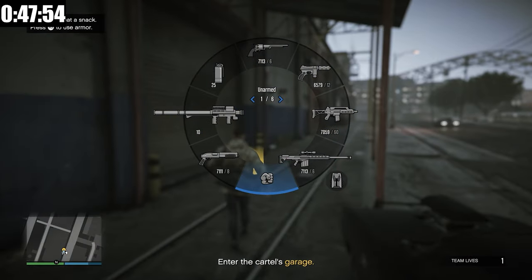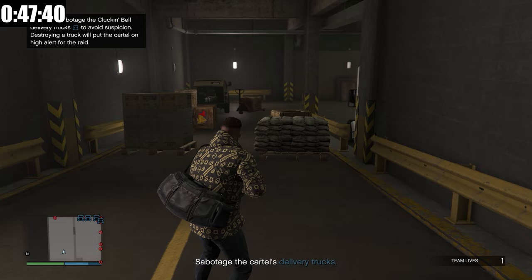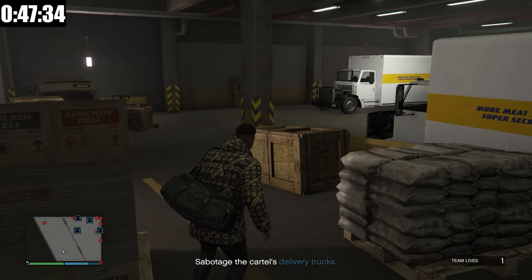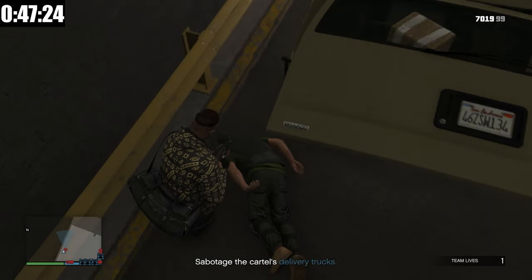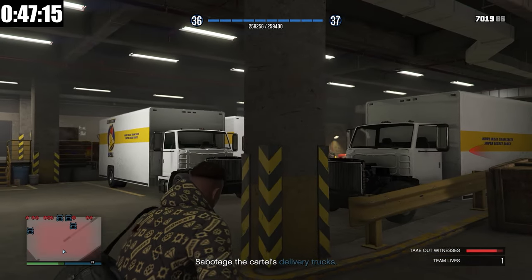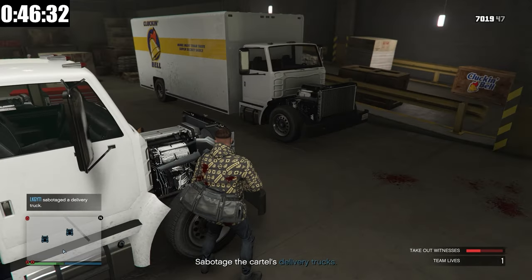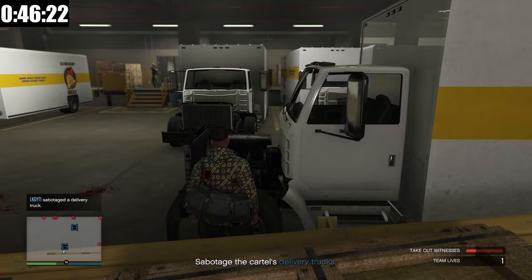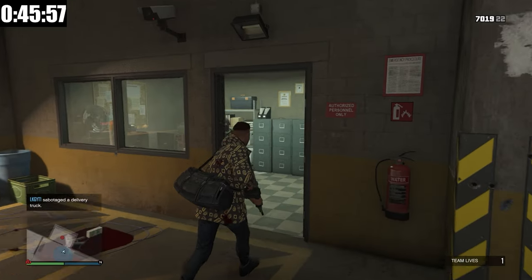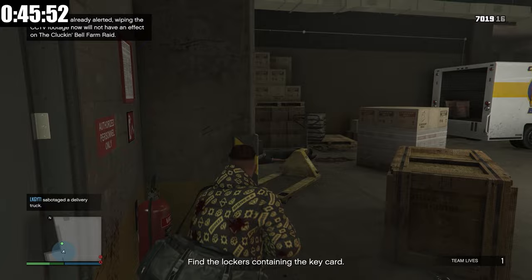Let's head over to the cartel's garage. We've arrived — going in with the combat MG. We have to sabotage the cartel's delivery trucks, and it looks like we could do it completely stealth. Nope — I broke stealth. That was not the plan. We'll just take out everybody in here. Sabotaged truck number one, truck number two, truck number three, and finally truck number four. Because I didn't do it stealth, we now have to go in and take out all witnesses, going through the entire facility.